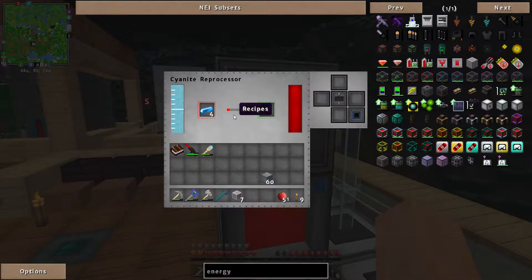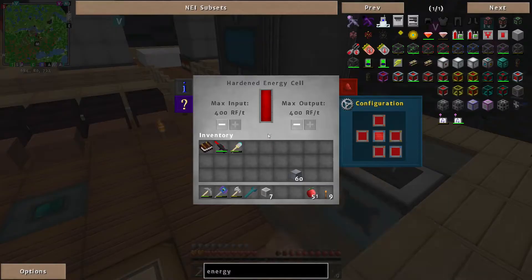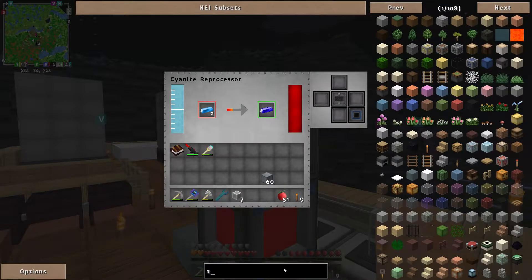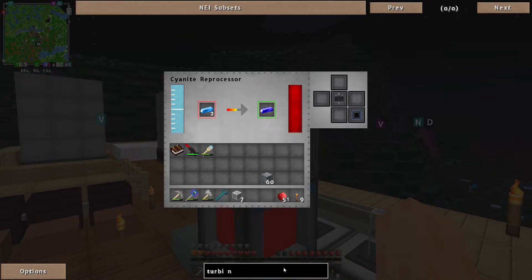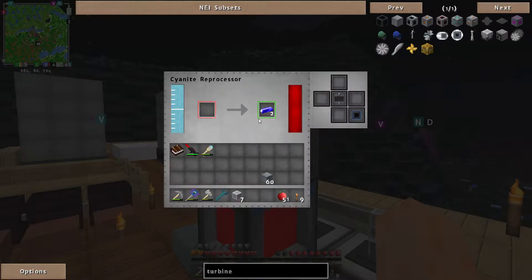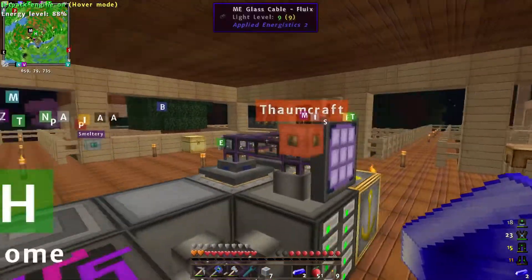Excellent — we got there eventually. As you can see it doesn't take a lot of power to reprocess, which is quite cool. So we needed two plutonium to make a turbine controller — there we go, got our plutonium. One turbine controller — we need a turbine power port to pull some power out, and we need turbine rotor shafts, which generate the power.